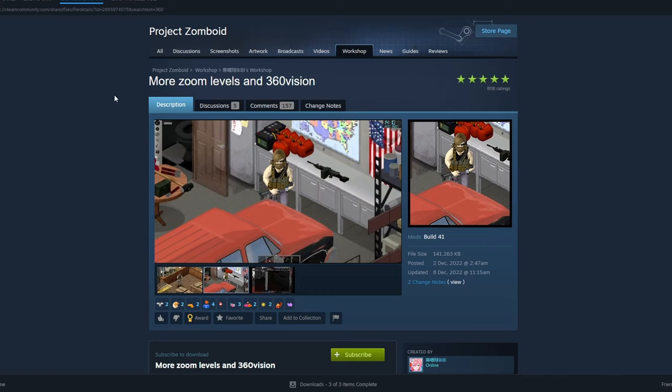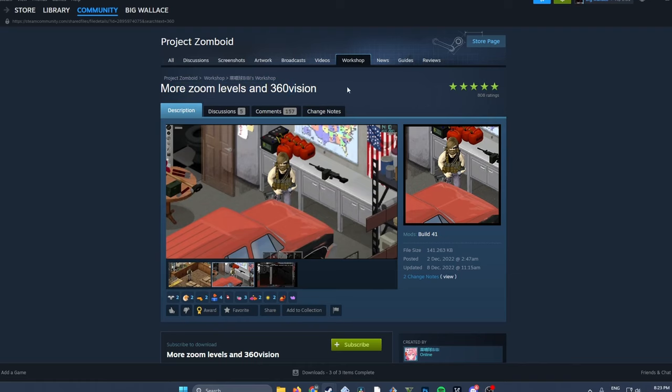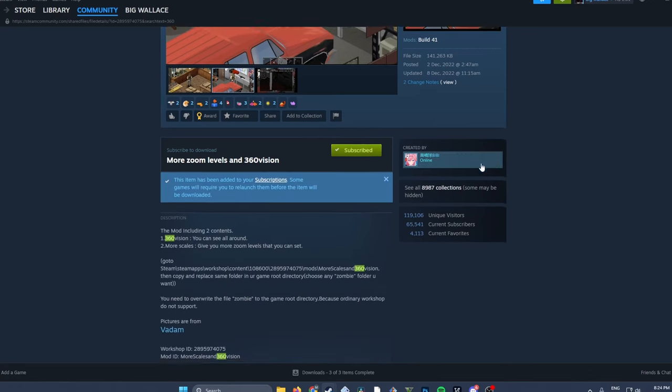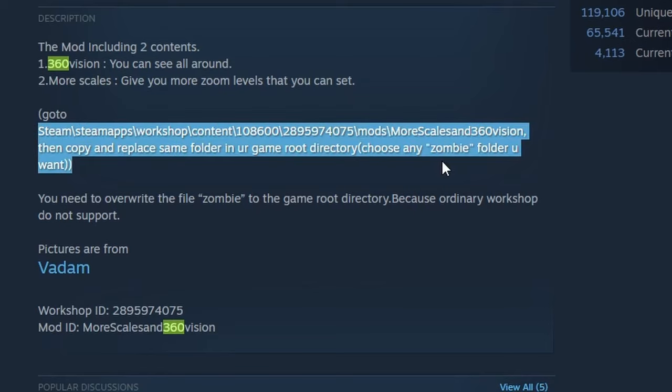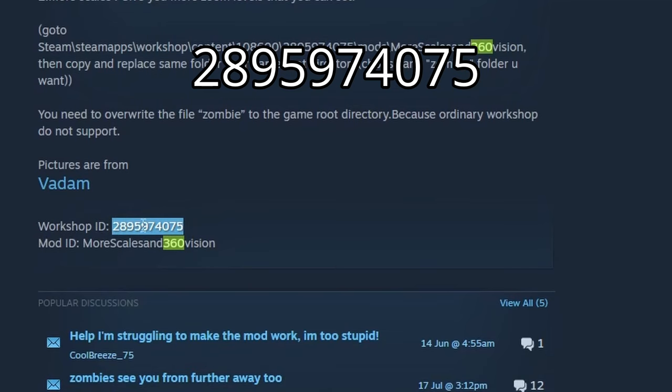The first thing we want to do is go into the Project Zomboid Workshop in Steam. I'll link this specific mod below, otherwise you can search for 'More Zoom Levels and 360 Vision' in the search bar. Once you're on the page, hit Subscribe. Now scrolling down, the description is honestly pretty awful — I had to watch tutorials in different languages to figure it out. Make a note of the Workshop ID shown here, as that's pretty much the only thing we need.